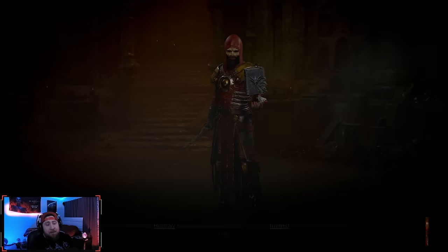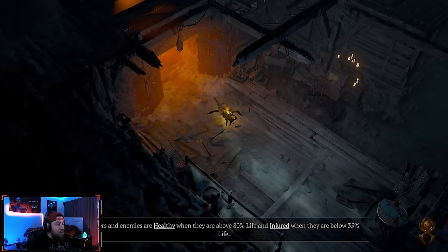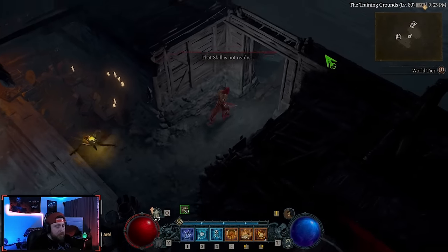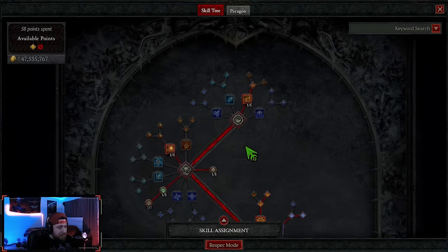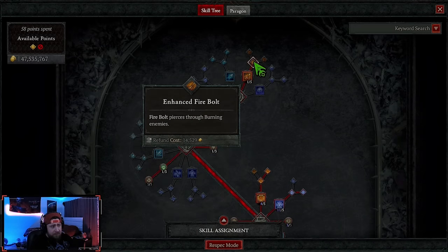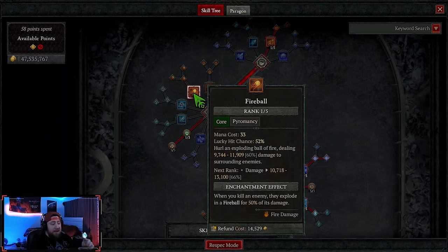Meteors — a lot of people have been excited about meteors, especially me as a Sorc main. The build heavily revolves around Starfall Coronet. Let's go over the skills quickly and talk about some variations. Build links and everything will be down in the description. We've got Firebolt — we're only taking two points because we need this to progress to the next tier.